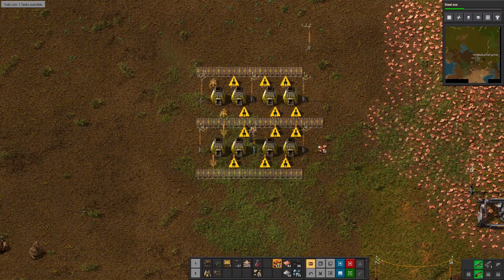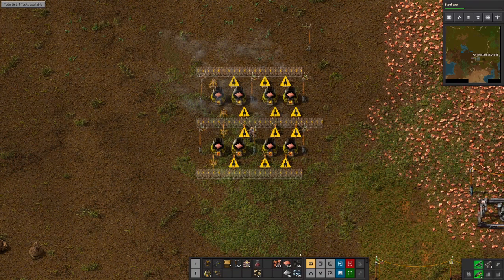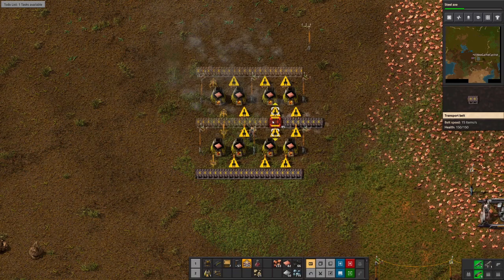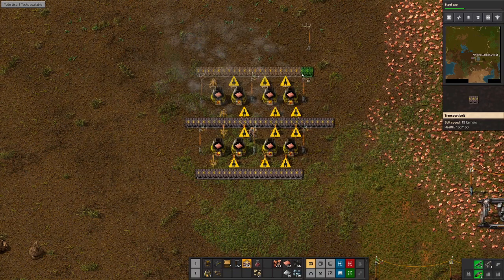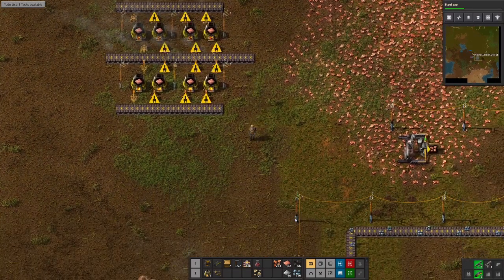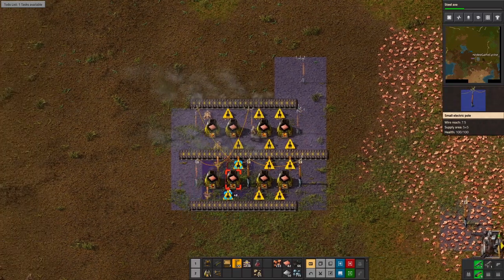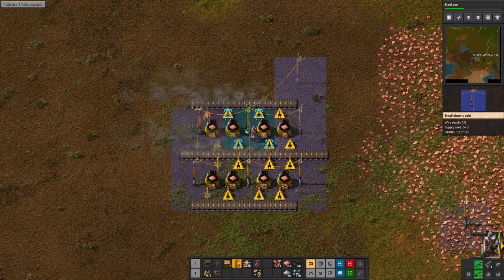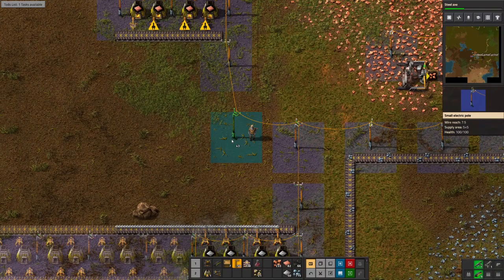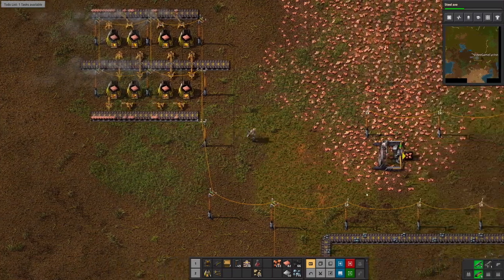We've got copper right here — let's drop it in. Give it some more belts. We gotta power it. This is going to be so nice — finally getting a lot of this stuff automated. So nice. There it is — basic copper started. Well, not yet — I still gotta get this mining going. Let's bring the belts down.